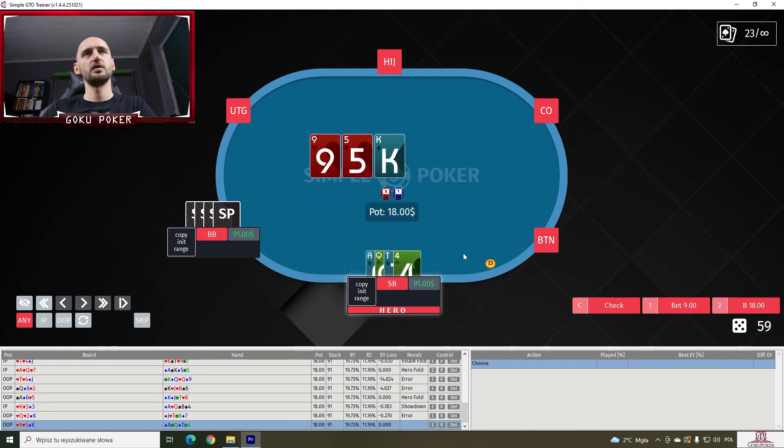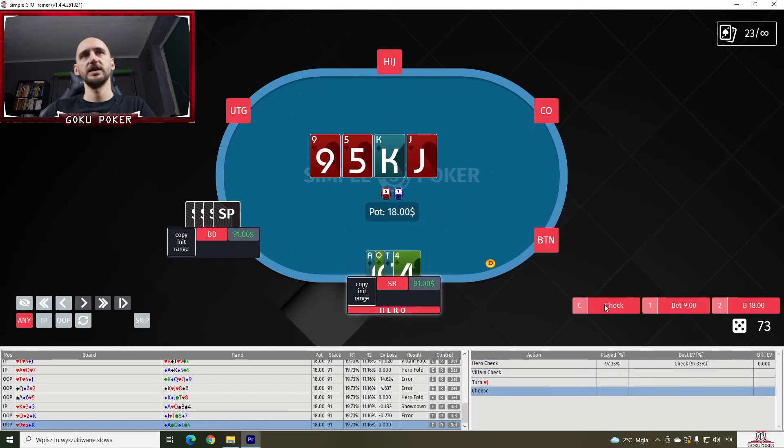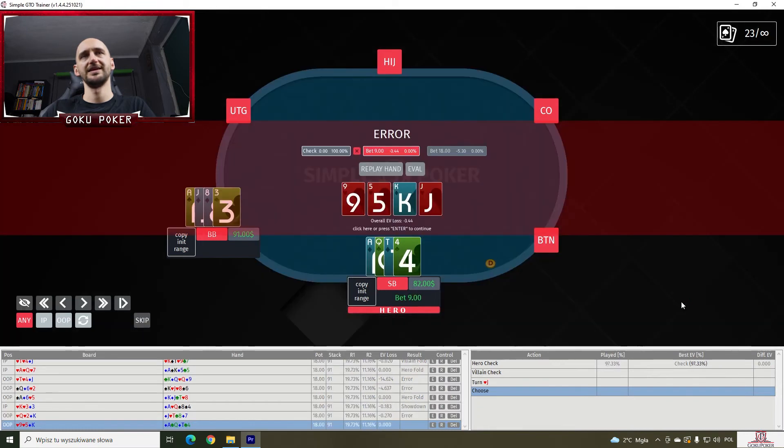Queen-ten-four on a five-king. Do we check here? Yes, we do. Now we hit our hand — we should probably bet, but also the flush draw — I'm gonna bet nine. Nope, this is a check 100% of the time.